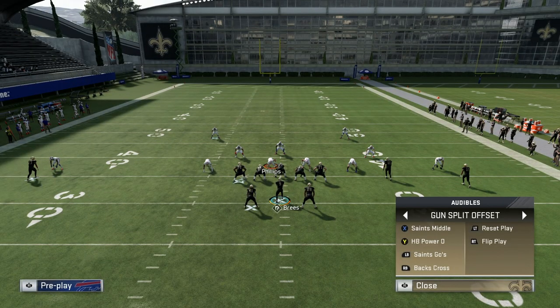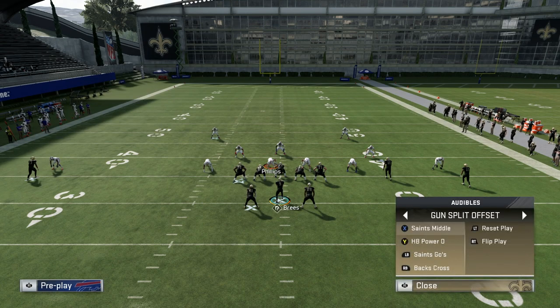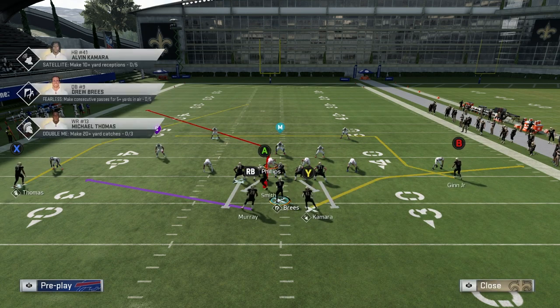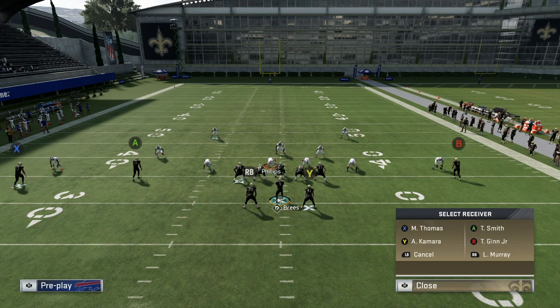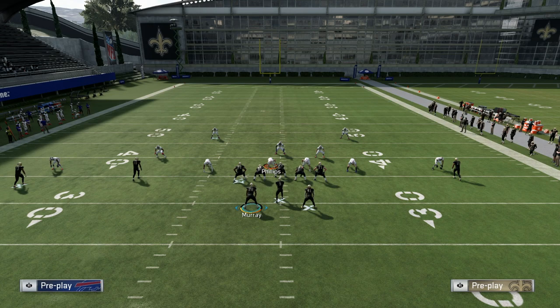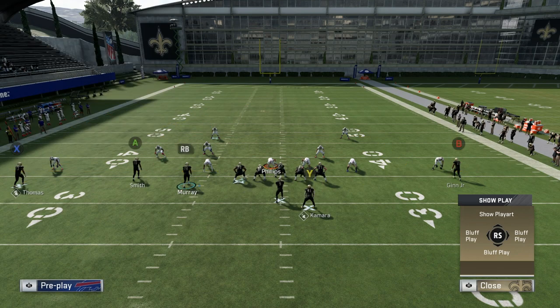Now for Saints Middle — this is a pretty simple but very good play stock. What I like to do is block this running back, or you can put him out here. We have excellent routes on the field: a table route with Kamara, an in route with Ted Ginn that's super fast, a corner that can beat Cover 2, and a deep post as the man-beating route if nothing else opens.